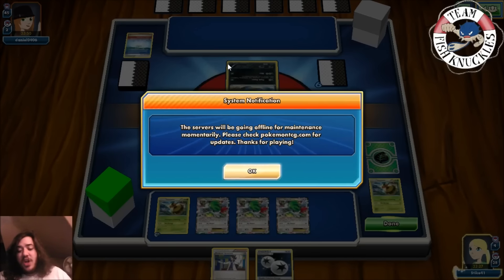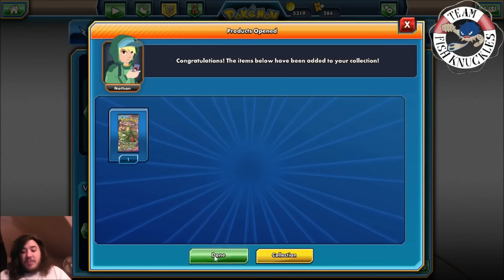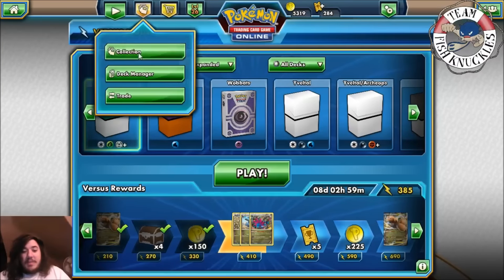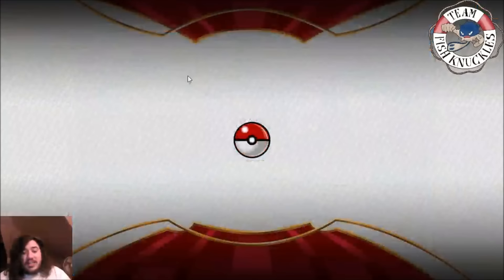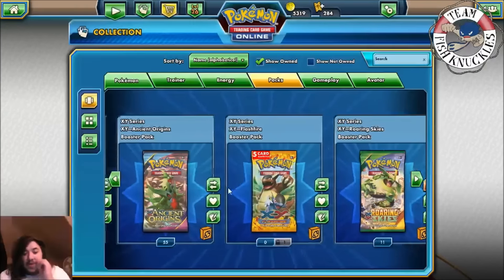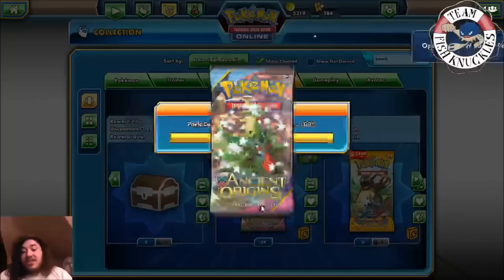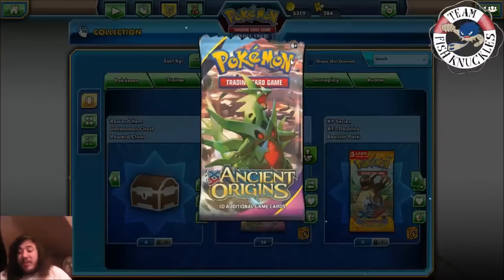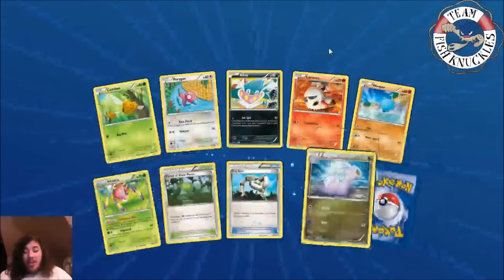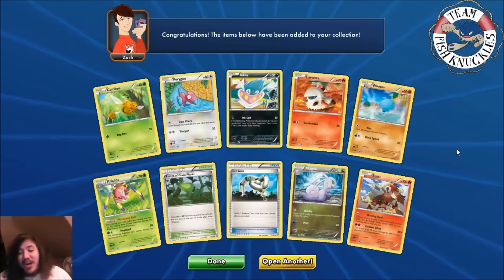We get to see our mystery prize after all — it's an Ancient Origins pack. We open up the collection and open the Ancient Origins pack — 55 of them, don't pay attention to that. Let's see what one pack gets us: a Combi — perfect — and Forest of Giant Plants. Come on, Vespa Queen... and an Entei — wrong Entei but there we go. Hopefully you enjoyed this video, bye!